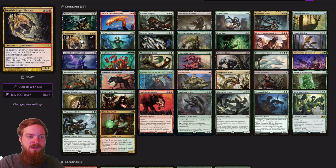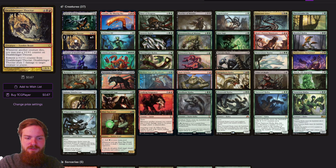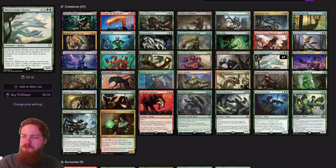We've also got things like Deathbringer Thocthar — whenever another creature dies, you put a plus one, plus one counter on the Thocthar, and then you can remove a counter to deal one damage to any target. Then we've got Slurk All-Ingesting, where whenever Slurk or another creature you control dies, if it had a plus one, plus one counter on it, you put a plus one, plus one counter on each creature you control that has a counter on it. So when our Hydras die, we get more counters on Deathbringer Thocthar. Stalking Vengeance means whenever another creature you control dies, it deals damage equal to its power to target player or planeswalker — a great finisher since we can get these Hydras really big.